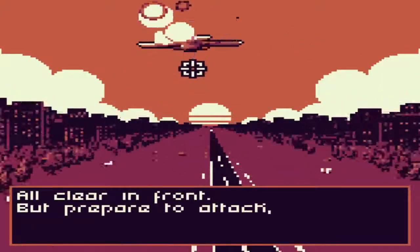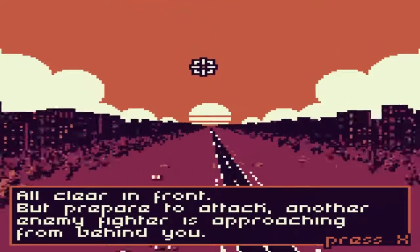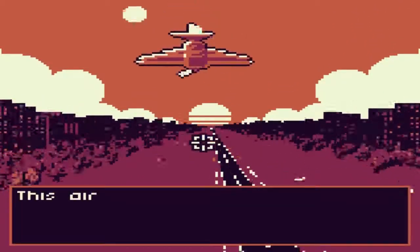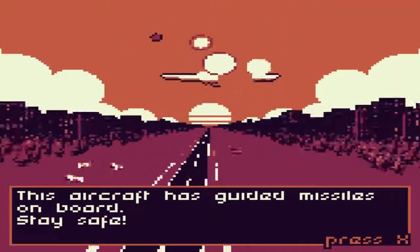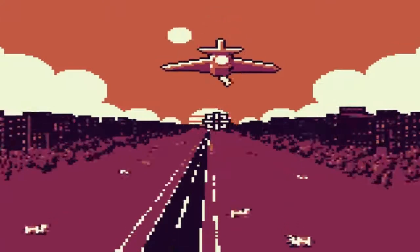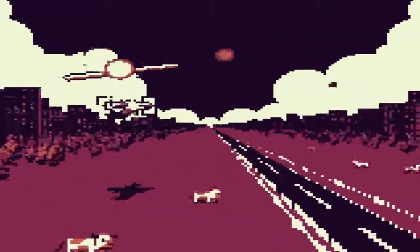Okay, all clear in front — but prepare to attack. Another enemy fighter is approaching from behind. This aircraft has guided missiles on board. Stay safe. Wait — guided missiles in 1940? Yeah. Why did those exist? I don't know.